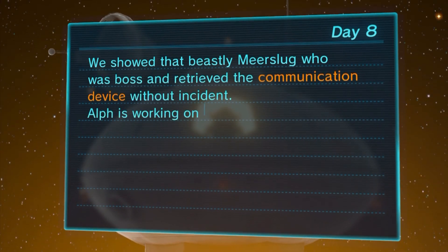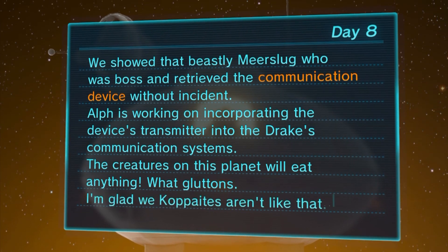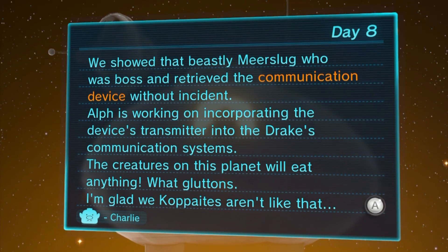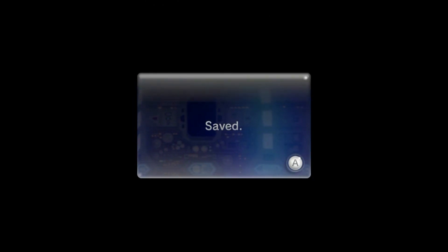Charlie is in the captain's chair tonight. We showed that beastly Mireclops who was boss and retrieved the communication device without incidents. Alf is working on incorporating the device's transmitter to the Drake's communication systems. The creatures on this planet will eat anything — what gluttons. I'm glad we Koppaites aren't like that. Well, they do drink a lot of juice really quickly, I guess. I mean, all three of them basically share one container of that juice per day, so they're doing all right.